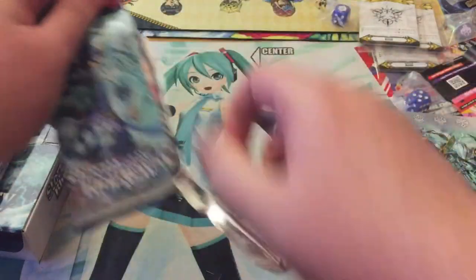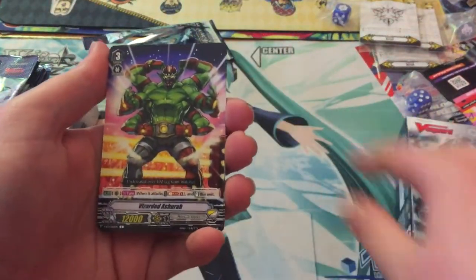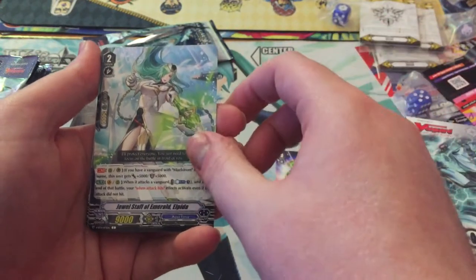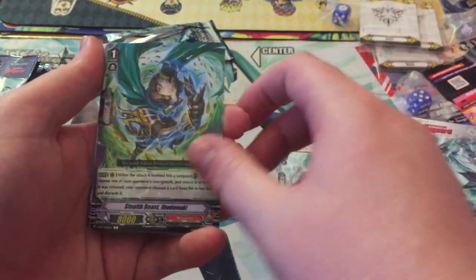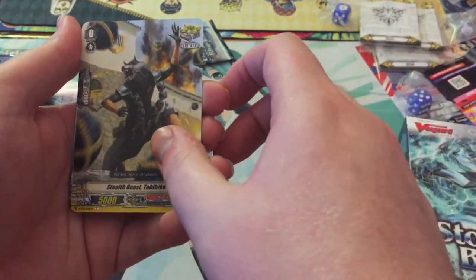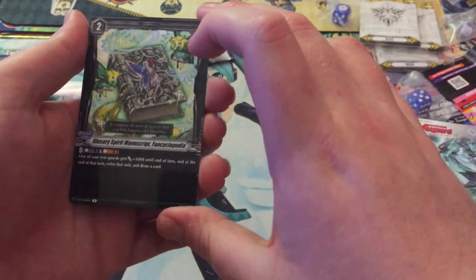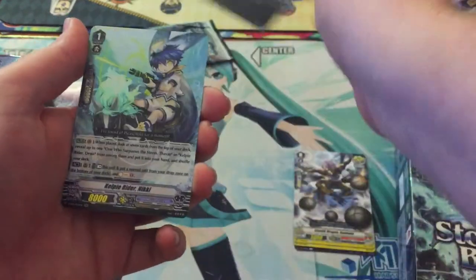So, first pack. Green Wrestling Dude. Maelstrom Support Lady — always nice. Ninja Raccoon. Wolf with Bombs. I wonder if the Dragon's gonna be next. Oh my god, the Dragon's next — who would have guessed? The Order Card — that's really nice.